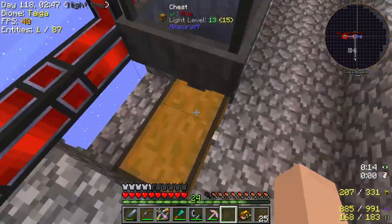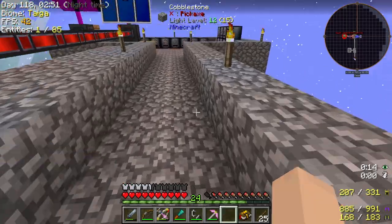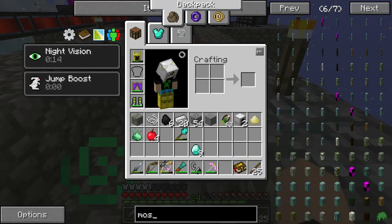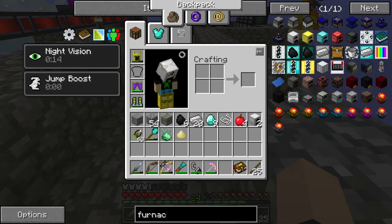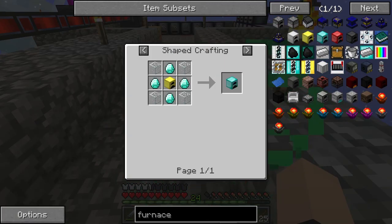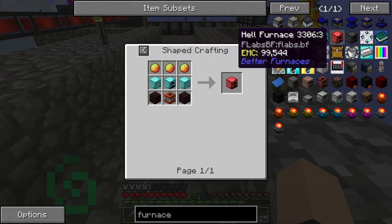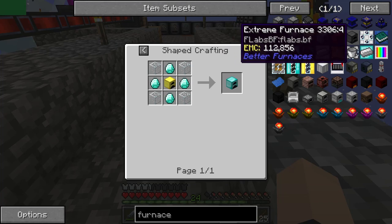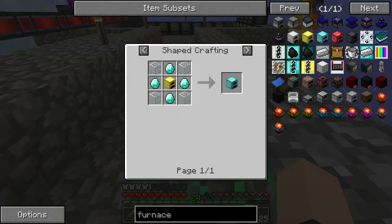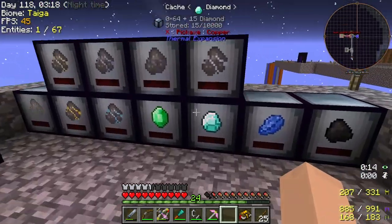It needs like two or three diamond blocks. Oh, never mind — that was for the HEW hockey sticks furnace. We could actually obtain this and upgrade both of them. That'd be ridiculous.